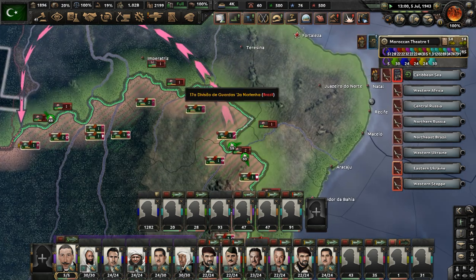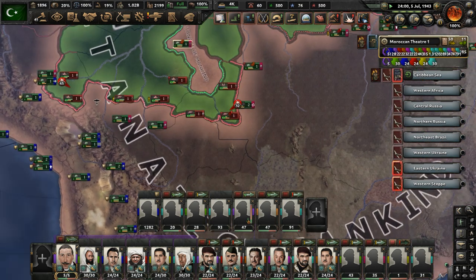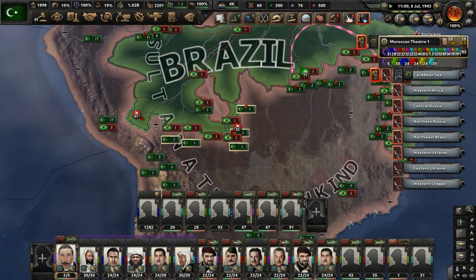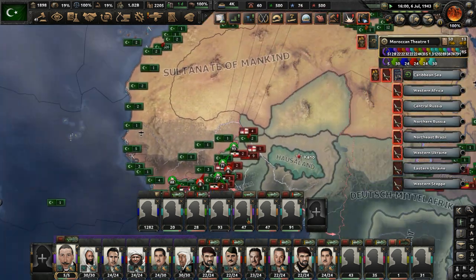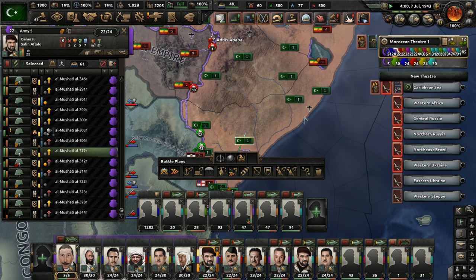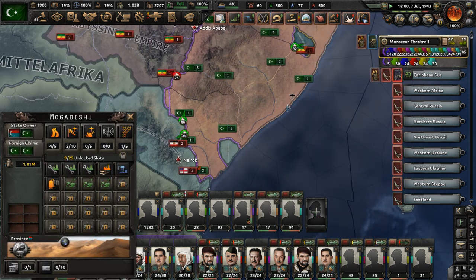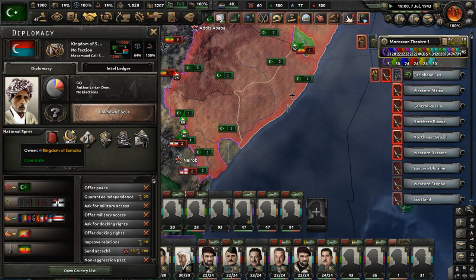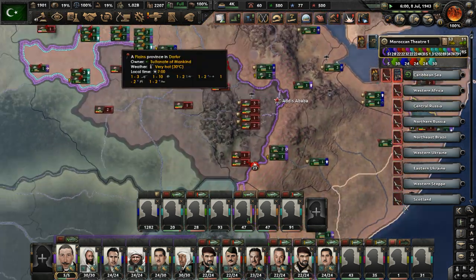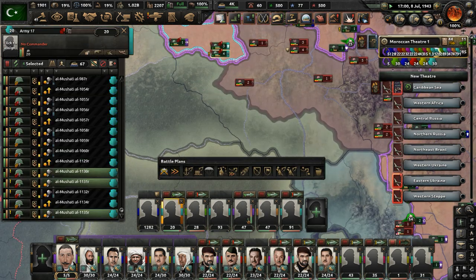Just push more into Brazil. The Kingdom of Somalia has capitulated — there should be a peace conference for that soon. Somalia was a puppet of the Abyssinian Empire, and that's probably why we can't have a peace deal with them yet.